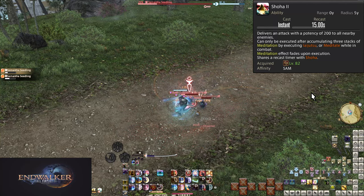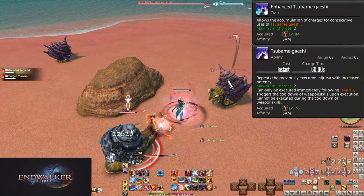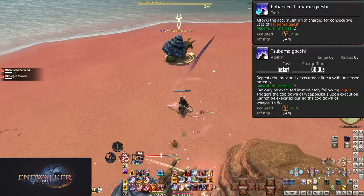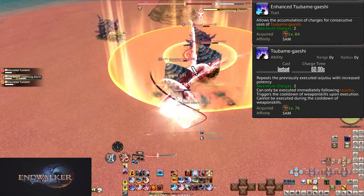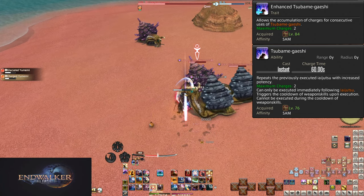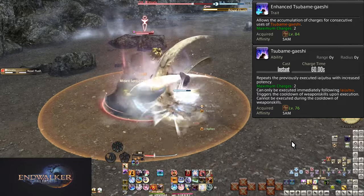Level 84 Enhanced Tsubame Gaeshi upgrades it into a skill with charges. The moment you use a charge, the cooldown begins even if you have a second stored charge. In total, this is now a 2-minute cooldown overall, but still only 60 seconds per charge. You can use two Tsubame Gaeshis back to back, leading to bigger burst sections — two Kaeshi Goukens or Kaeshi Setsugekas in short order. Remember, Kaeshi Higanbana is still not worth using.